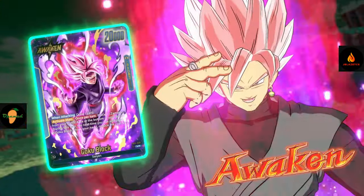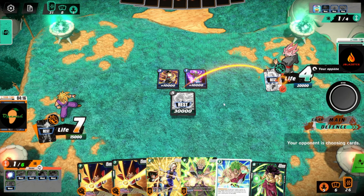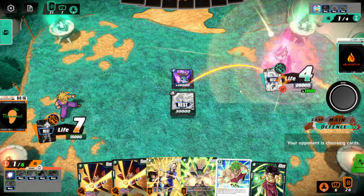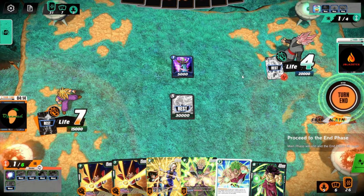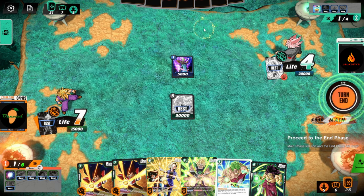You kind of put me in a bad spot here. At least you can return the Zamasu to play Ayagoku Black — I know you have it in hand, you just have to have it. Let's do it. Alright, super combo — wait did I super combo? No, you played two tens. I just saw 20 and I was like alright. Let me figure out my turn.